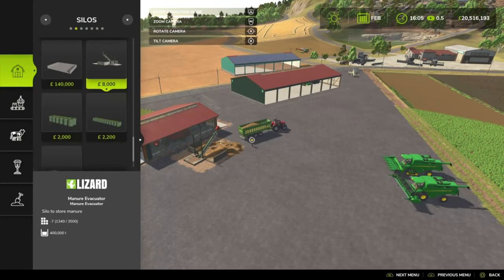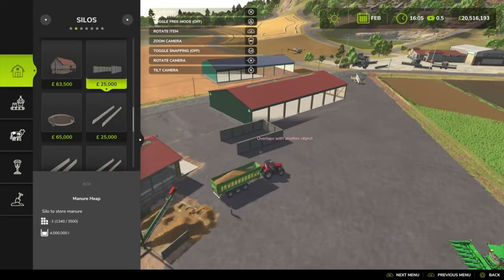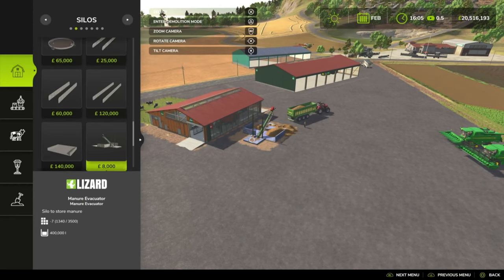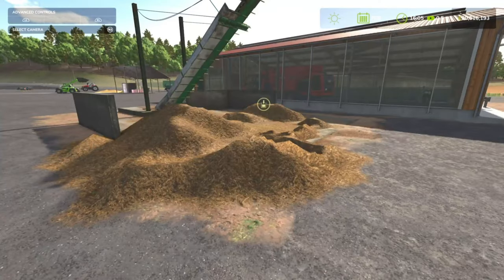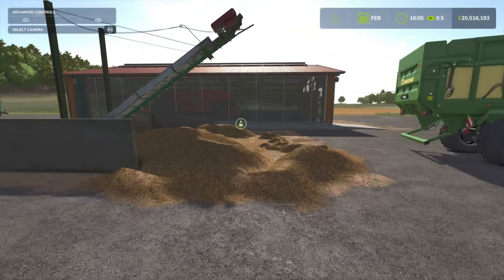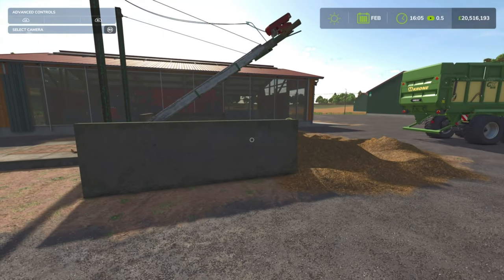It is 7 slots on console, 400,000 litres capacity, and costing only 8 grand. When you compare that to the base game manure heap, you don't have the 400,000 litre capacity, I'll admit. But what you do have is that flexibility in rotation — you can have a manure silo that can actually be properly rotated and you're not locked into a fixed 90-degree rotation. Overall, nice quality mod. That is the manure silo by MA7 Studio.